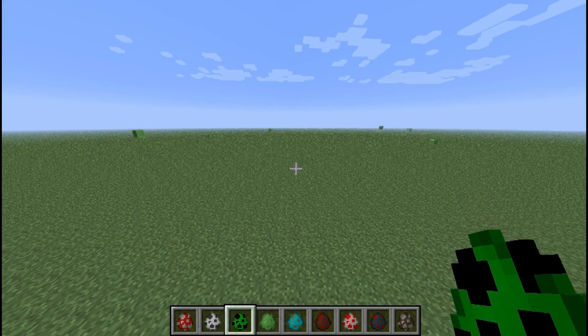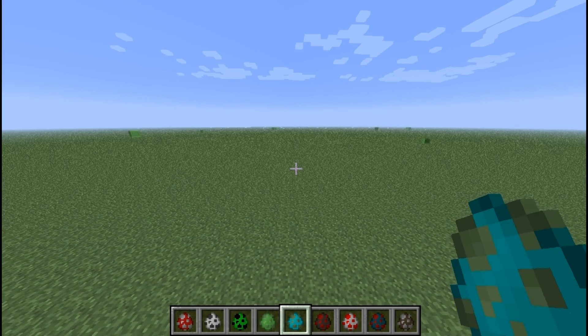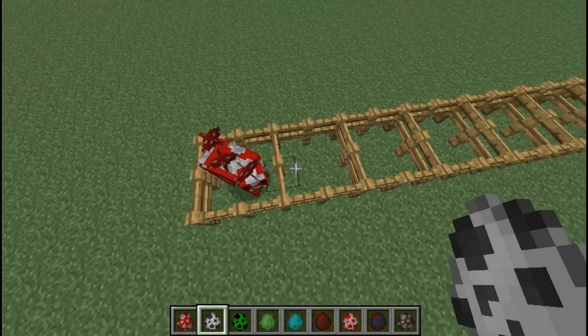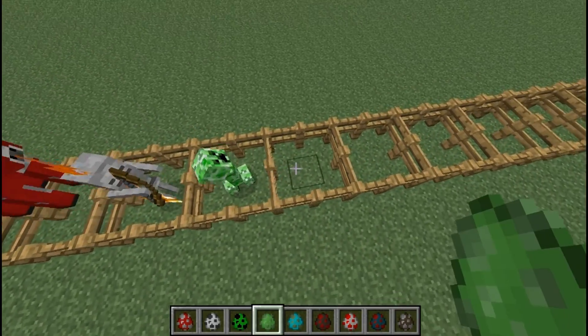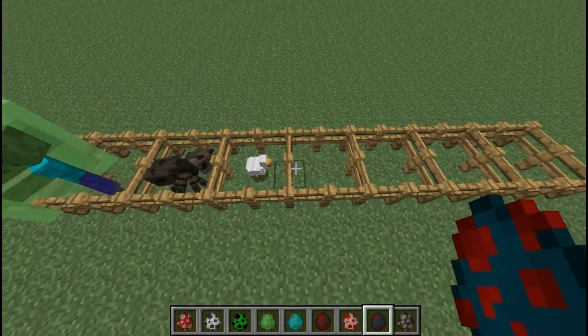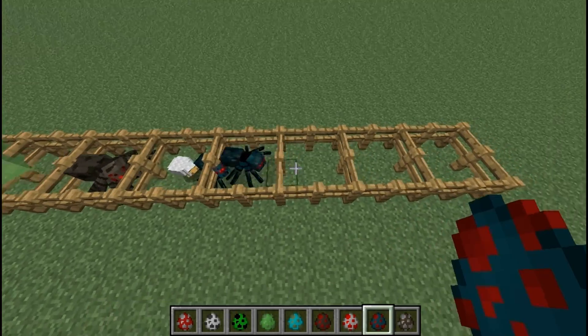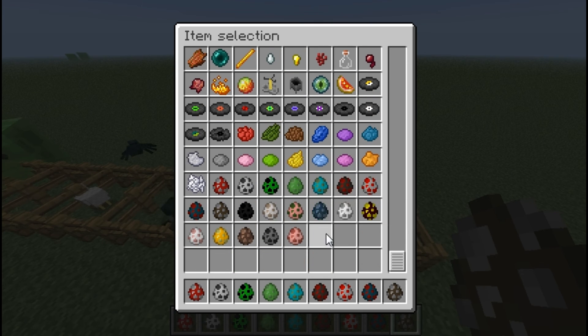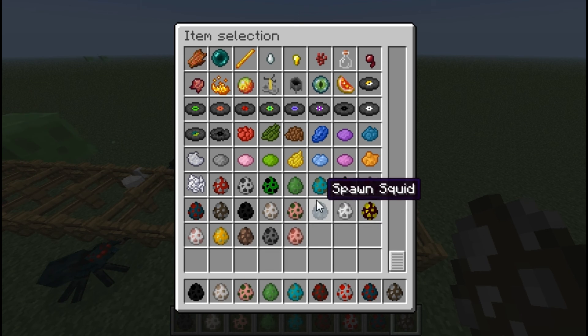Another cool feature is the addition of spawn eggs. Now each egg colour corresponds to what is inside the egg. So for example, this is a mushroom cow, skeleton, creeper, a slime, a zombie, spider, chicken, small spider, cow. And there is every single one of these rather unique looking eggs. They don't look very tasty — I don't really want to eat one — but you can't eat them, sadly.